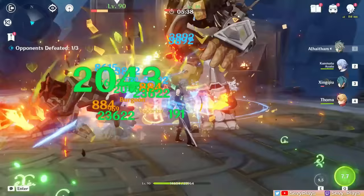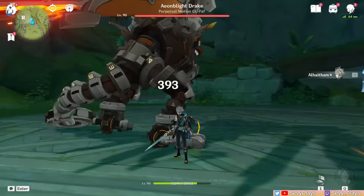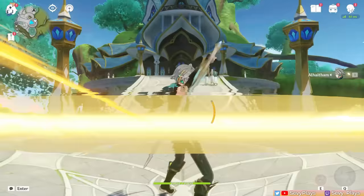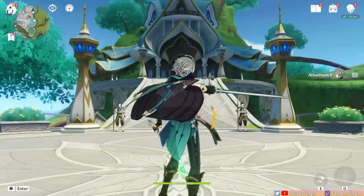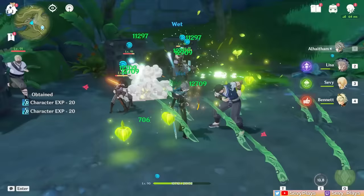To get familiar with his kit, let's start off with his talents. Al-Haitham's normal attacks consist of a 5-hit combo, with the 3rd hit dealing 2 instances of damage — it's very cool looking, especially with his high kick and flip. His charge attack deals 2 damage instances and costs 20 stamina. But his auto attacks are meant to be used in tandem with his skill and mirror mechanics.